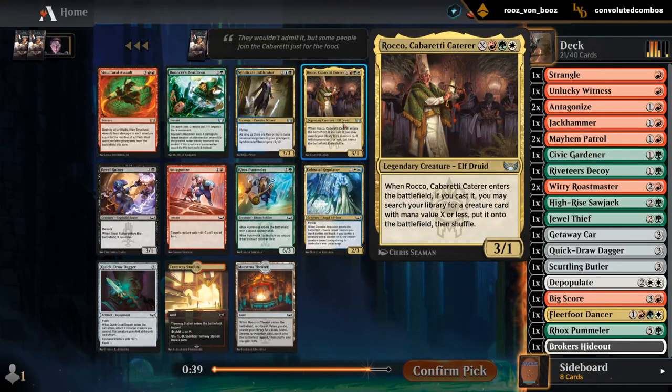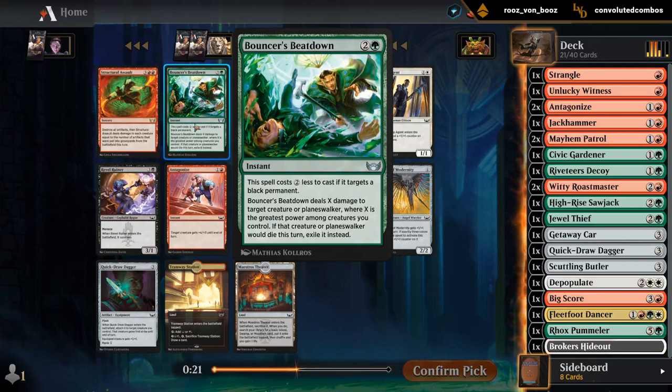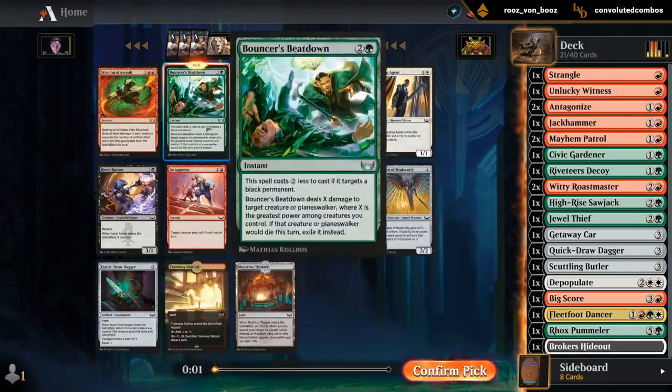There's Rocco — we didn't get one last pack. But maybe we're just a two-color deck without needing to splash white, even though Fleetfoot Dancer is a powerful card. I'm kind of thinking we're just two-color. What about a Bouncer's Beatdown — kind of like an instant speed Rabid Bite, more of a fight spell. You get a discount when targeting black permanents. We could use more removal; this one's not bad. We'll try that, and hope to wheel either Antagonize or maybe another Dagger.